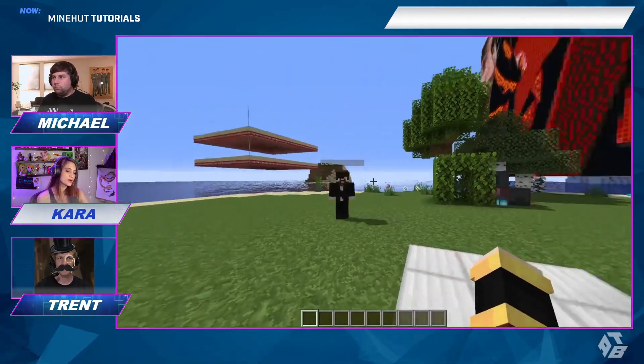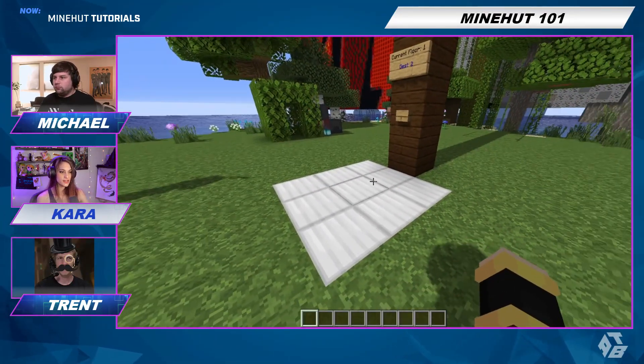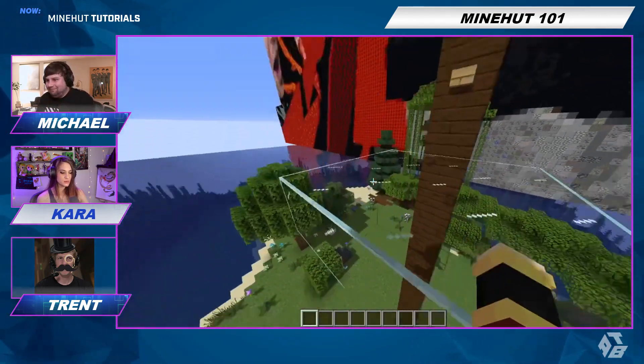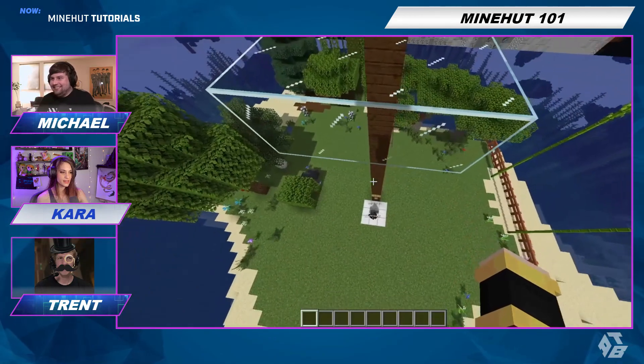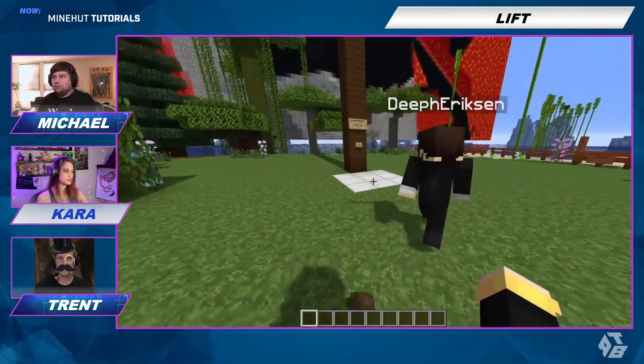So the way we have ours programmed — you can change this in your config file — the ground floor is iron and the second floor is glass. So basically wherever you want your second floor to be, you're going to put a glass block. You can change that to whatever you want in the config file, but this is the default.